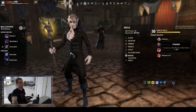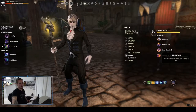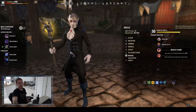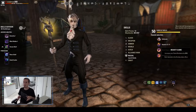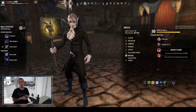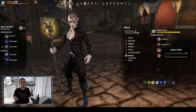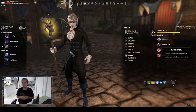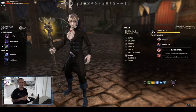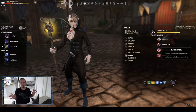Dark Elves get max magicka, max stamina, flame resistance, immunity to burning, and weapon and spell damage, making them a good magicka or stamina race. You want to consider whether you want to play magicka or stamina, because classes are built around one or the other, or a couple that can go both ways. Just keep that in mind when picking a race. You can race change for 3,000 crowns — not ideal to do often, but it's not the end of the world if you pick the wrong race.